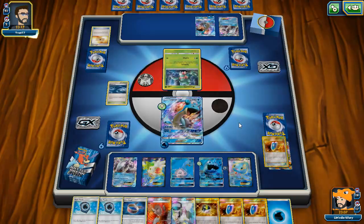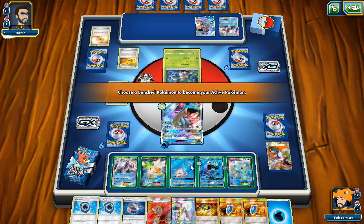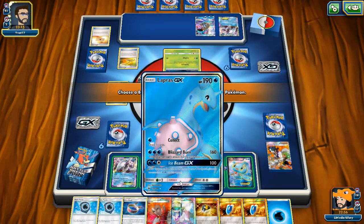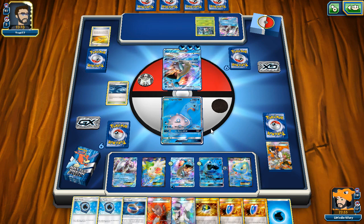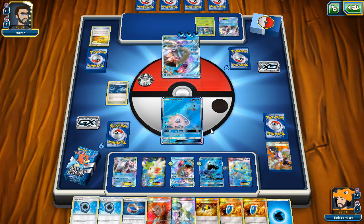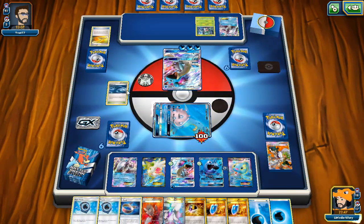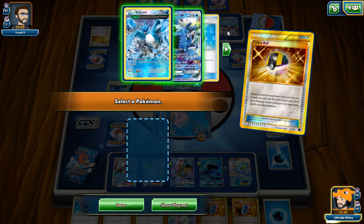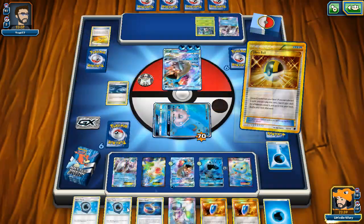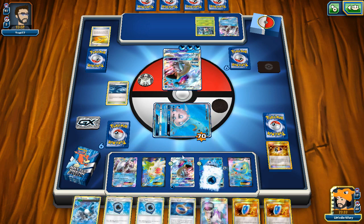Okay, that's a little better - we might be able to attack with Palkia next turn. I might Lysandre that second Palkia on his bench with the two retreat cost so he can't attack in one turn. We can heal our Lapras a little. Then they attack - they have DCE in their deck! My mind is blown. At least we can end on four. I'll keep the Choice Band and not get Field Blowered.